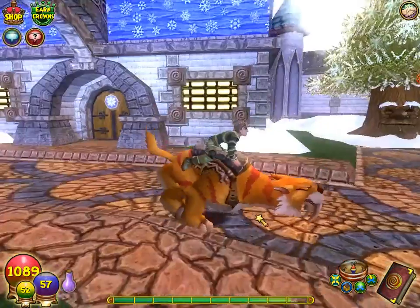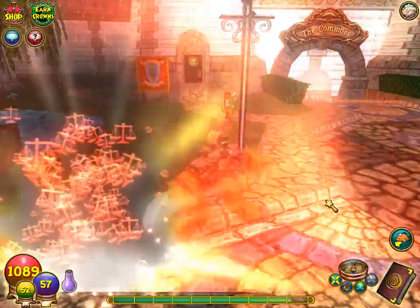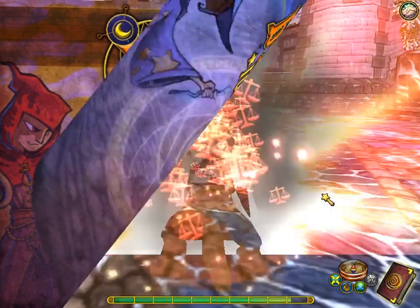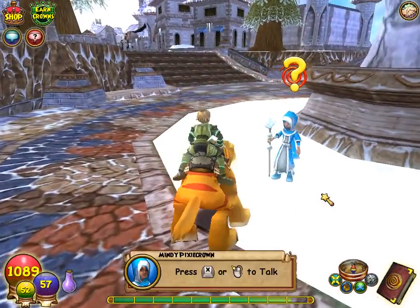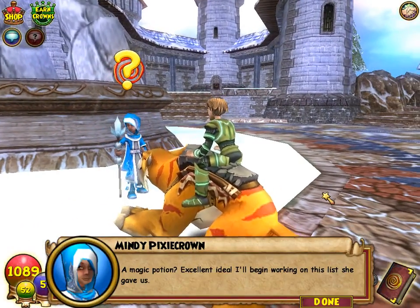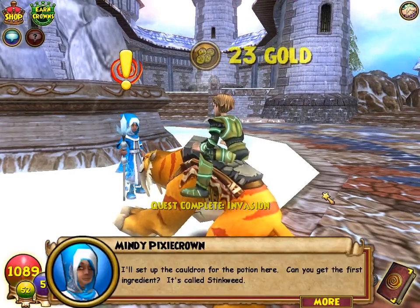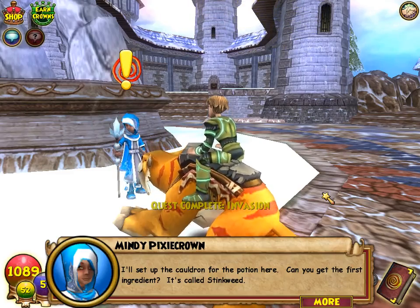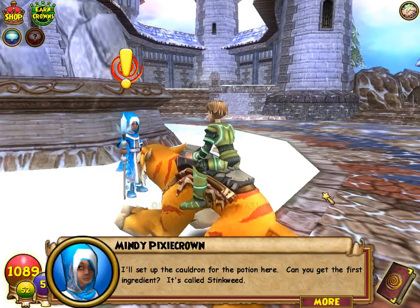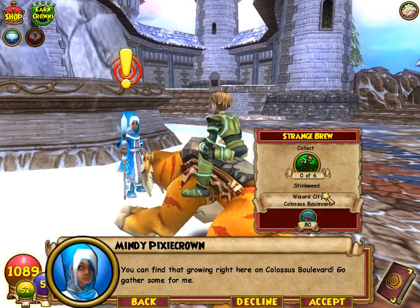Okay, I'm back. I can see something like that going into an appetite potion. You can find that stone right here in Colossus Boulevard, so gather some for me. Okay.